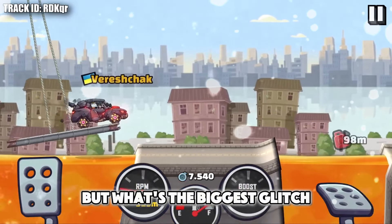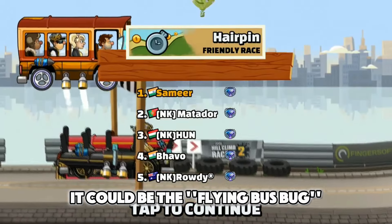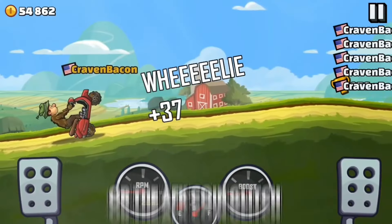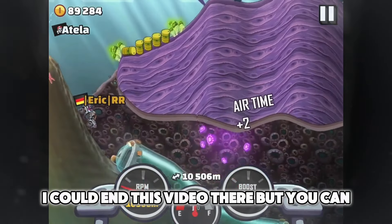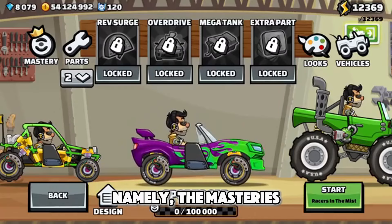But what's the biggest glitch in Hill Climb Racing 2? Opinions are conflicting. It could be the flying bus bug, the flying formula bug, or the AFK coin glitch. I could end this video there, but you can probably guess that I forgot something — namely, the Masteries.